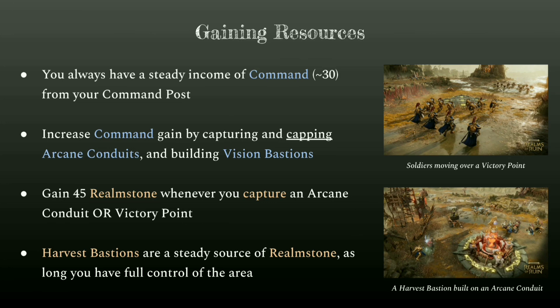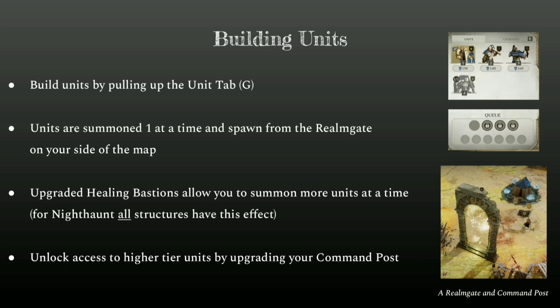Harvest Bastions are the structure that provide a steady source of Realm Stone. If you build one on an Arcane Conduit, just make sure it is capped at 100%, otherwise you won't get the maximum amount of Realm Stone from it. When building units, you can pull up your Command tab by pressing G. Units are summoned one at a time and spawn from the Realm Gate on your side of the map. The Healing Bastion, when upgraded, allows you to summon additional units at a time. Nighthaunt are unique in that all of their structures allow you to summon one more unit, making them very good at swarming the map with mass amounts of units far more quickly than other factions.